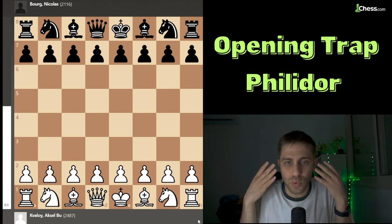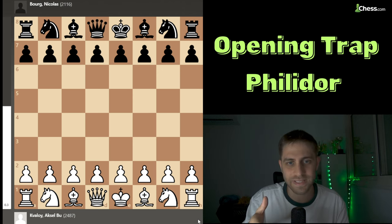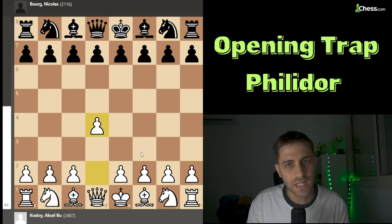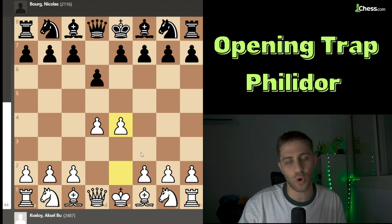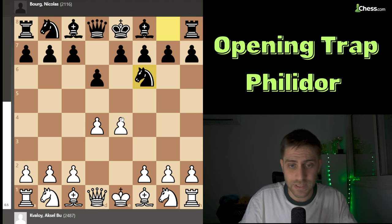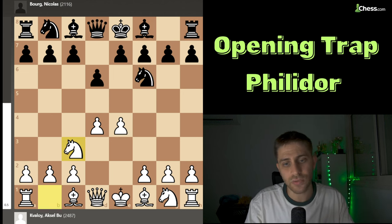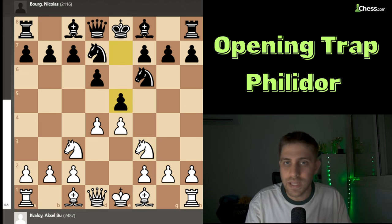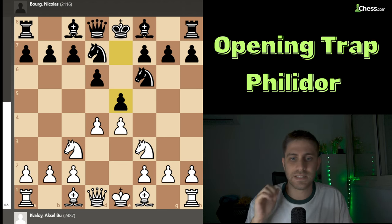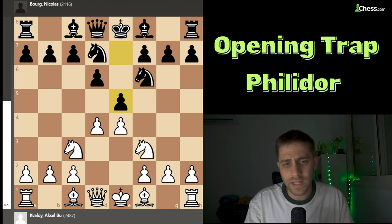Let's learn and improve our knowledge in the Philidor Defense. White played d4, then d6, and now e4 — white is going for the e4 openings. Knight f6 was played, attacking the pawn on e4, and knight c3 was a very logical response. Then knight bd7, knight f3, and now e5 — this is the Philidor Defense.